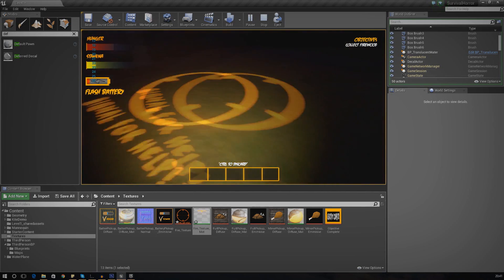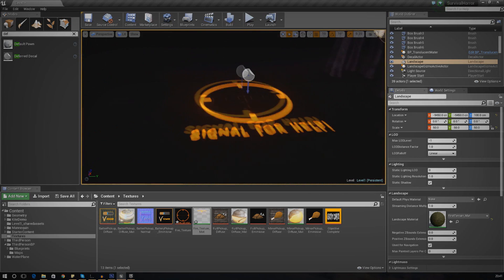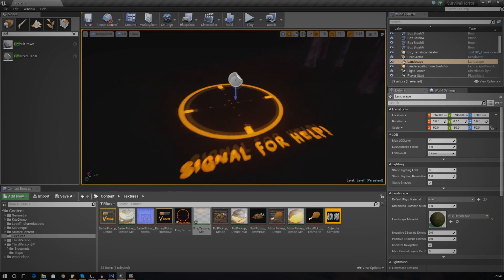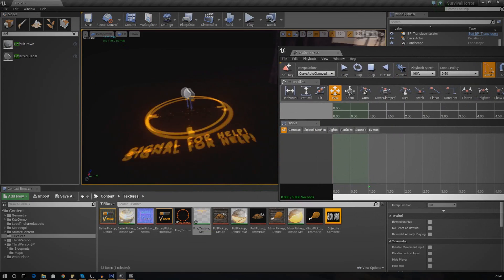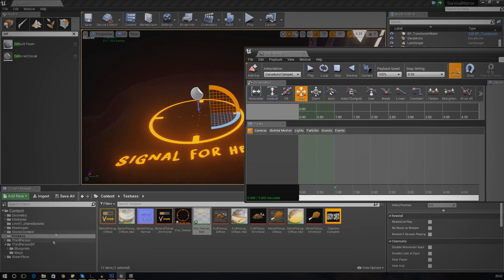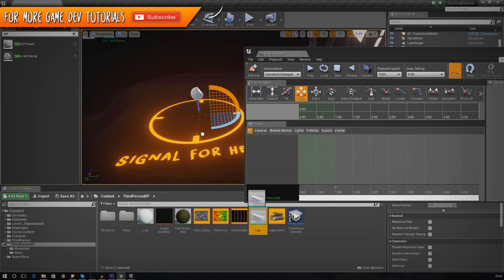The next thing we need to do is start setting up the sequence. The sequence is going to be pretty simple: we're going to turn on a particle system, turn on a light, and move some wood up from the ground into a little bonfire shape to start the fire. I'm going to create a Matinee - add Matinee - and once that loads up we need to add the objects we want. First we need to add the logs, so I'm going to go ahead and put a couple of log static meshes into our scene.